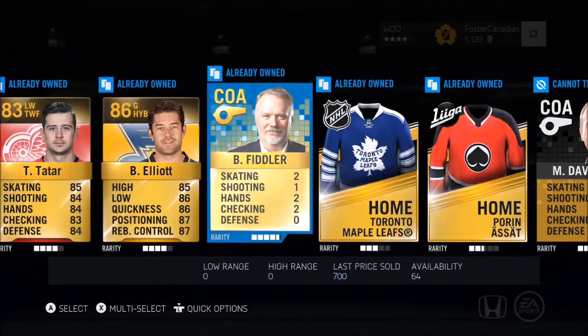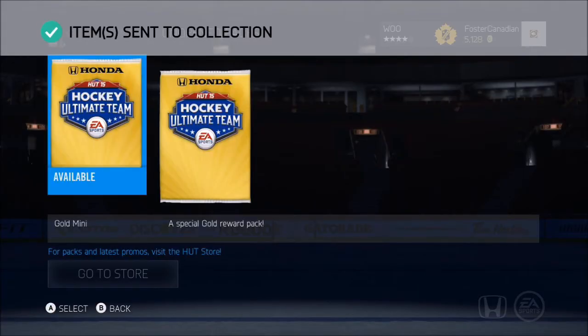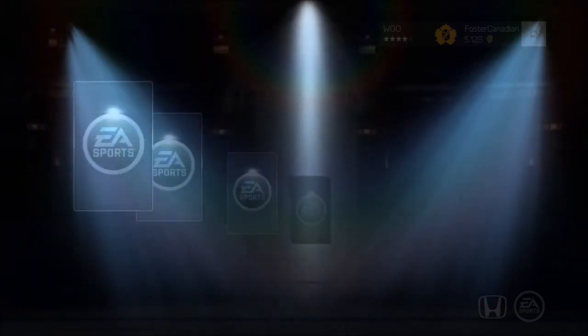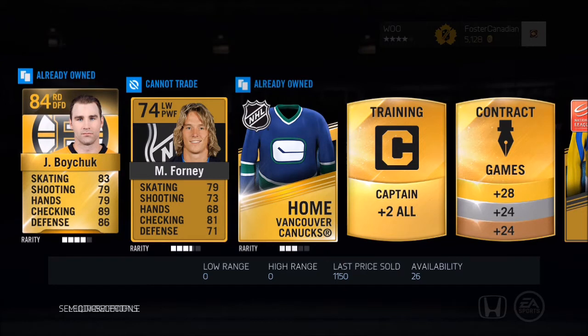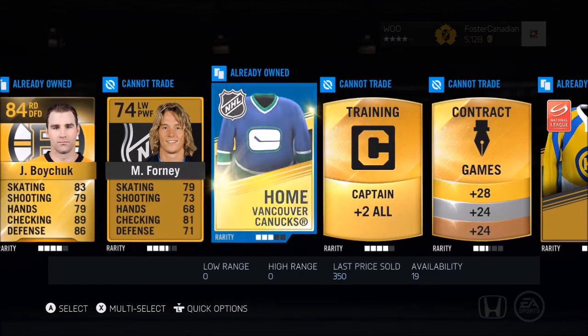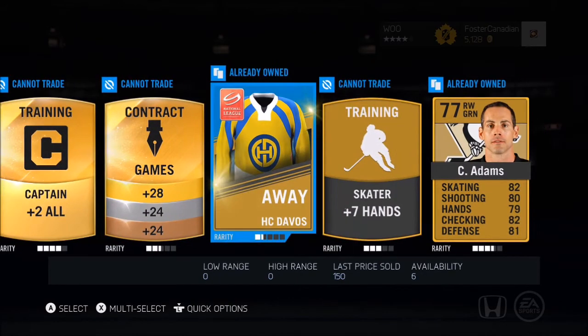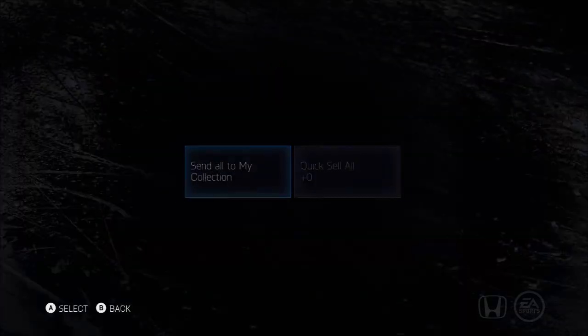So overall, this first pack isn't too horrible. Let's move on to pack number two of the Florida Collection. Let's see what we got here — we got ourselves Johnny Boychuk. Whoa, the hair, dude! I'm totally a free agent, alright. Let's keep moving — Adams. It's Owen Wilson, that's essentially Owen Wilson right there. Let's keep going.